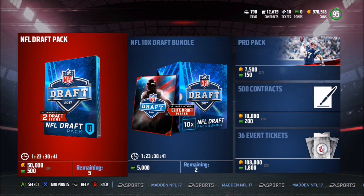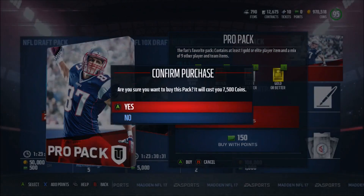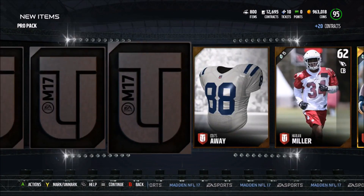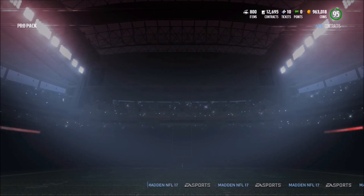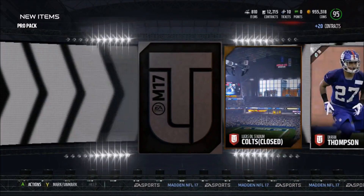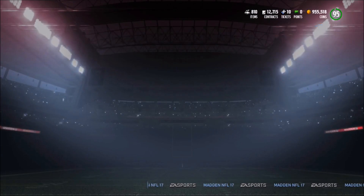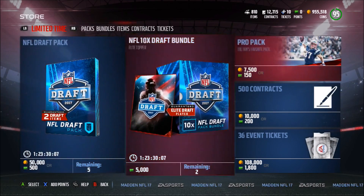Let's open up a couple of packs today. Unfortunately, EA dropped draft packs instead of Ultimate Legend packs. Today is EA Play, so hopefully we'll get some Madden 18 gameplay videos — though I tweeted at Rex and he said they don't want gameplay videos out just yet, as it's part of the marketing process. We pull an 86 keep-or-leave in this pack. I did buy Friday the 13th, so expect some videos on that soon.